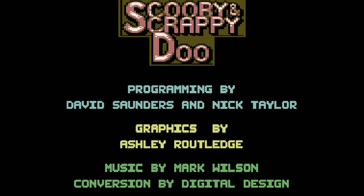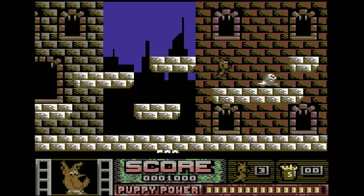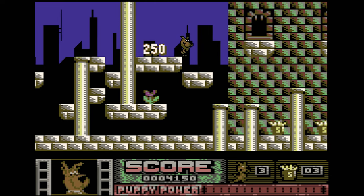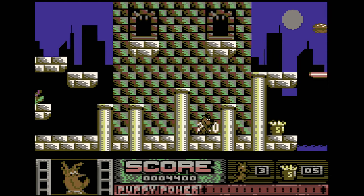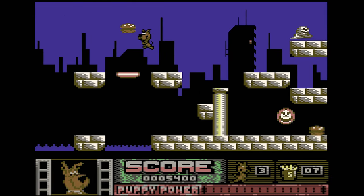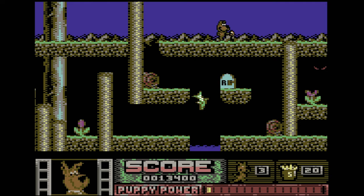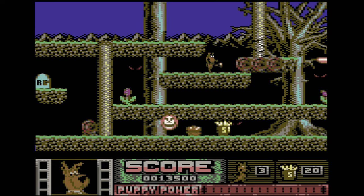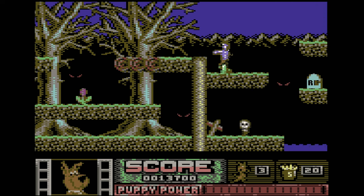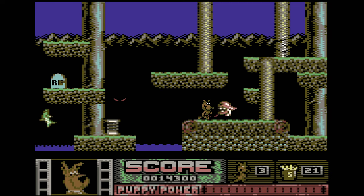Scooby Doo and Scrappy 2 is another game I grew up with on the C64. You play as Scrappy and have to rescue Scooby and Shaggy. It's a side-scrolling platform game that plays really well. You jump by pressing up on the joystick, and the fire button punches — hold it down to charge up your puppy power. Most enemies can be killed with a tap, but larger enemies like zombies need a full charge. You can even smash walls to create shortcuts. There's no music though, so it can feel a little flat at times.